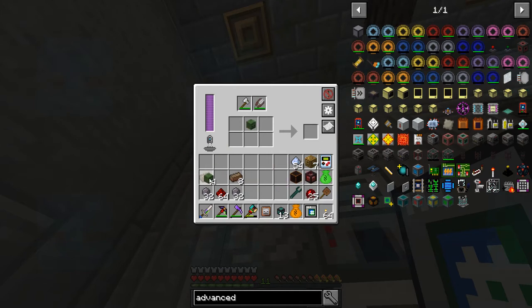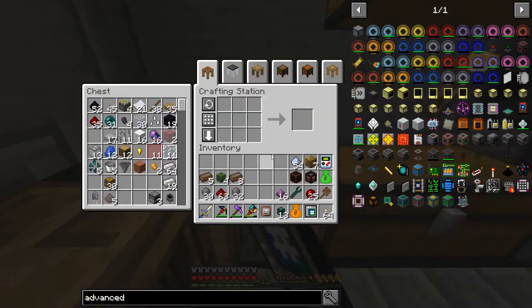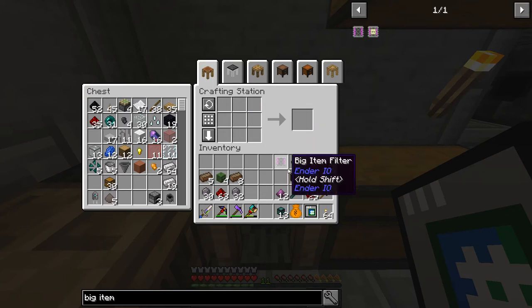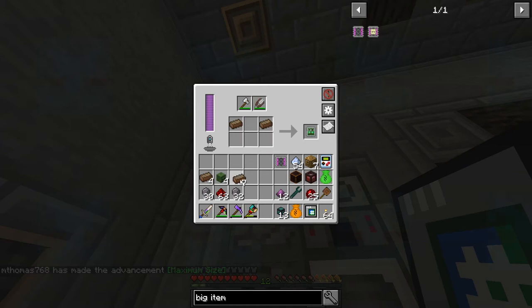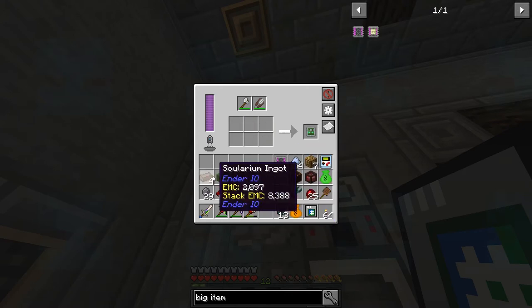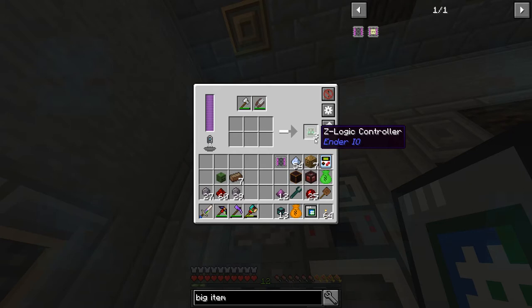Unfortunately we can only do these one at a time. I'm going to make the advanced item filter because the first thing I want to deal with is the overflowing armor downstairs — that is our biggest problem so far. I'm going to make a few of these because they only have a limited number of slots, and we have quite a bit of armor to filter. I think four gives us a good start.